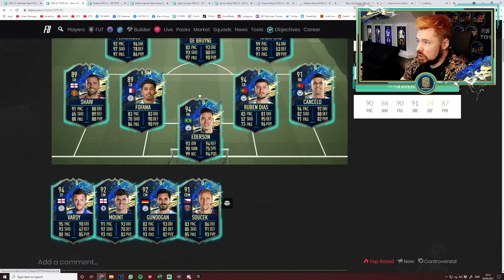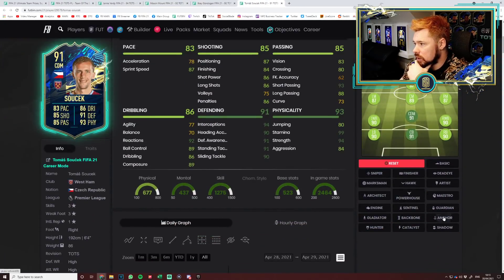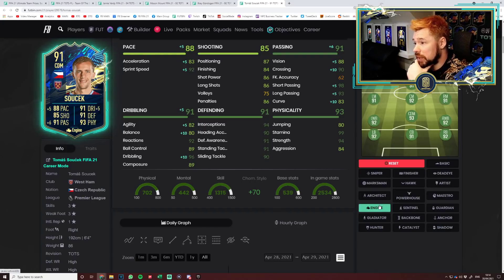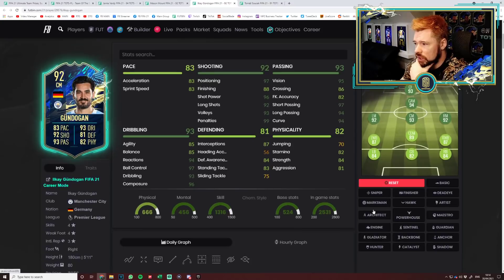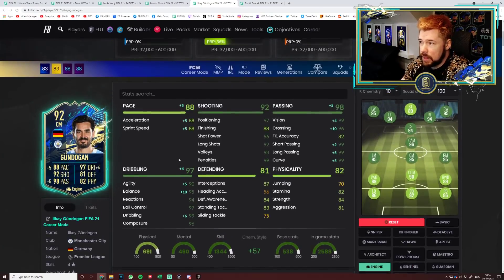We've then got Vardy, Mount, Gundogan, and Soucek. Starting with Thomas Soucek — three-star, three-star is a bit sad. With a shadow that's a good card, though his passing is a bit meh. I'd be tempted to put an engine on him — gets his passing right up there. Pace is good, physicals good, defending very good, dribbling good. He's 6'4" with high-high workrates. He might just be a bit too slow. Gundogan — four-star, four-star is super nice. An engine chem style on him — that is a class card. Great shooting, great passing, okay physicals, defending okay. As a centre mid or box-to-box midfielder it's good. Pace is nice, dribbling is insane. He might be one of those players that's just very good in-game.